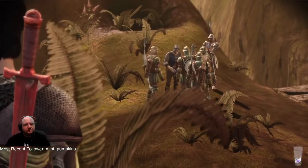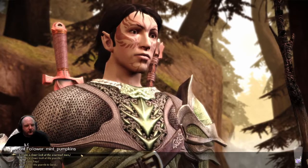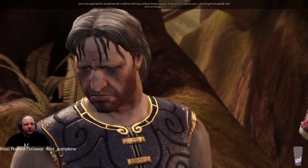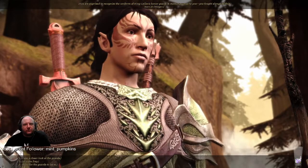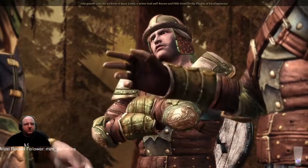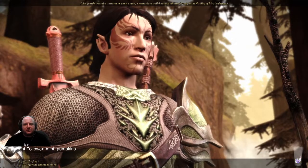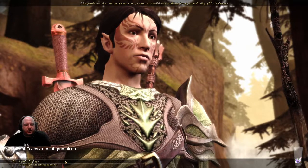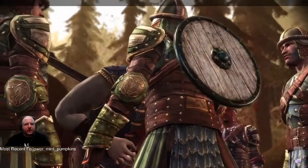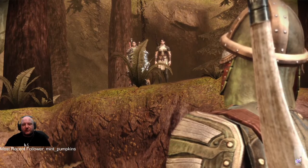Taking a closer look at the unarmed man, you're surprised to recognize the uniform of King Cailan's Honor Guard. A memory comes to you — you fought alongside this man at Ostagar. The guards wear the uniform of Bann Lowen, a minor lord well known for the fluidity of his allegiances. I'm going to join the fray — I was trying to save him, it didn't work.